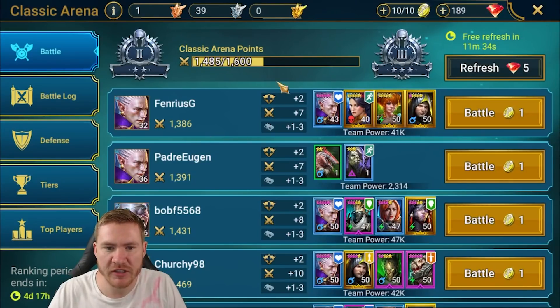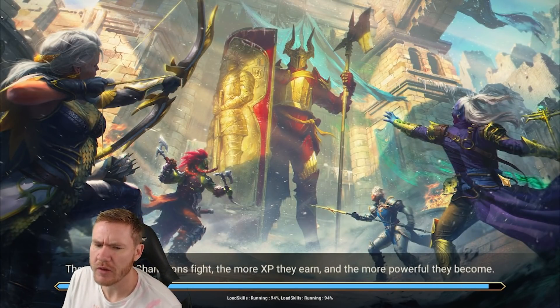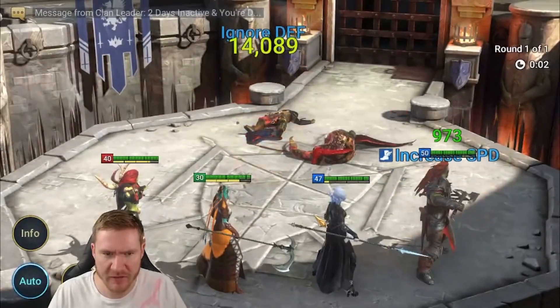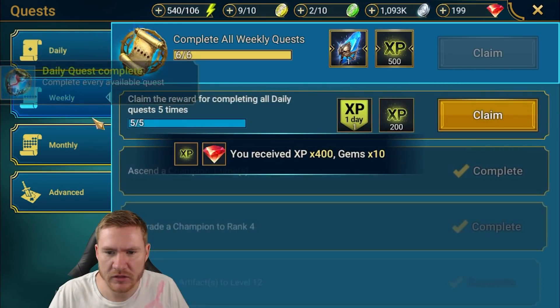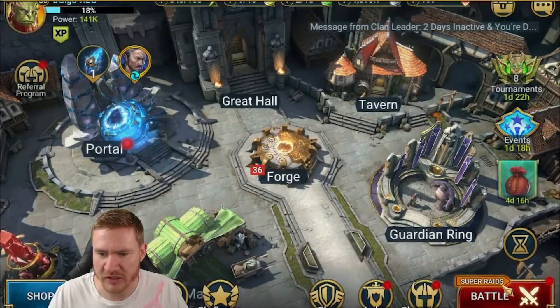We're doing okay in arena — we're up in Silver 2 fairly comfortably. Let's get this battle real quick. I think I'll get an ancient shard from my weekly; the last daily I have to do is arena and I believe I'm due an ancient from that. And I am right about that — so we've got an ancient shard to pop today at the very least, that'll be nice.